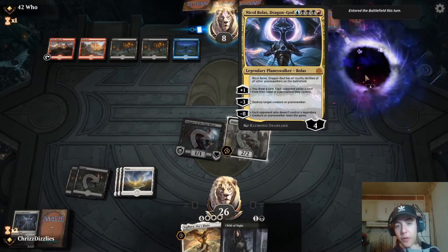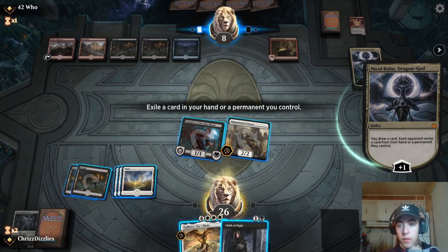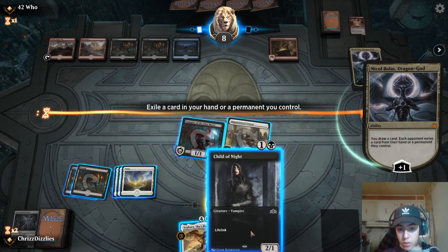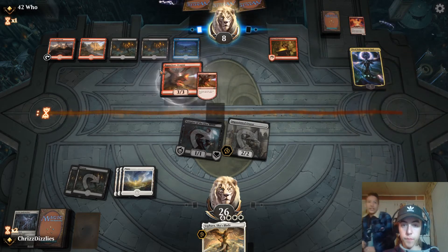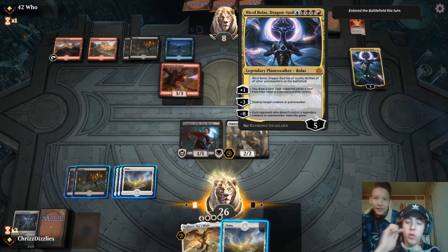He's got Dragon Nicol Bolas on us now — that's all loyalty, that's crazy. You draw a card for me... that's ridiculous. You draw a card, then you just found an exile as a card. Plus one — each opponent who doesn't control a legendary creature or Planeswalker loses the game. What?!